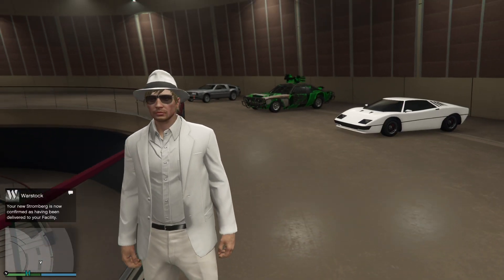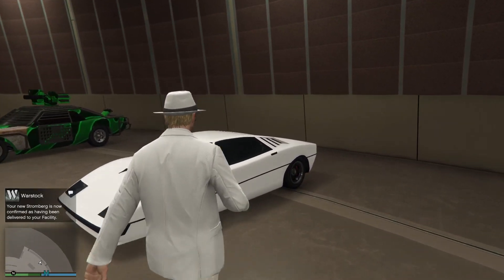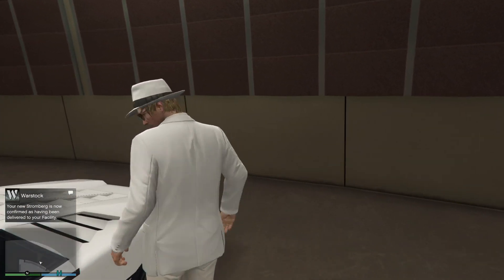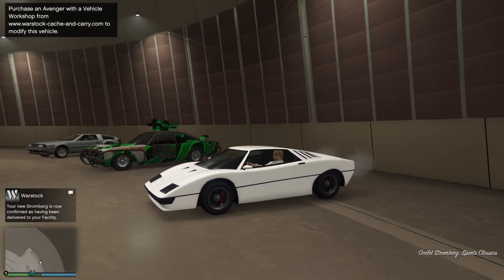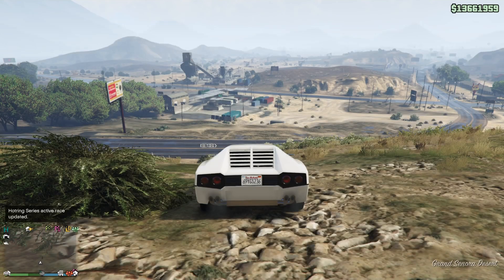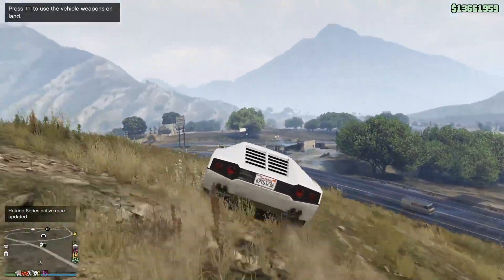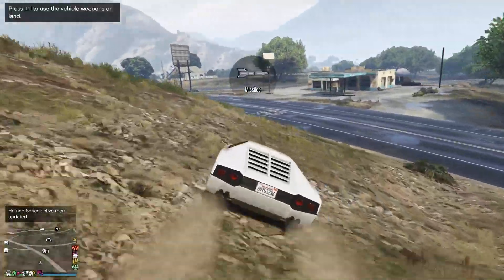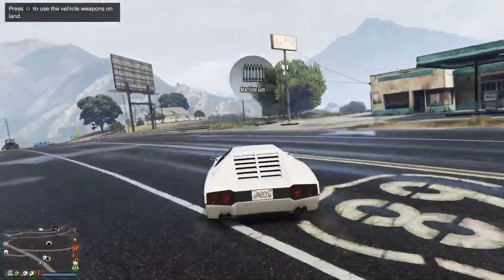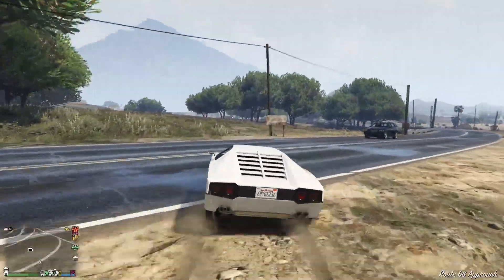Here we go — the Ocelot Stromberg, based upon the James Bond car, which was a Lotus Esprit. The Ocelot brand in this game seems to generally refer to Jaguars, so I don't quite know why this is an Ocelot, but I suppose it's a British sports car and there aren't all that many about nowadays, so they've lumped Lotus and Jaguar together.